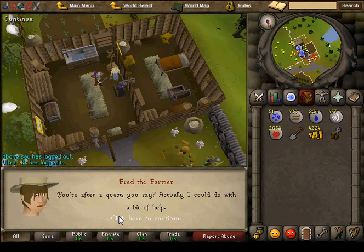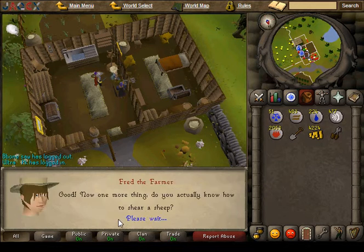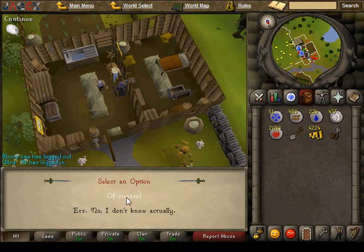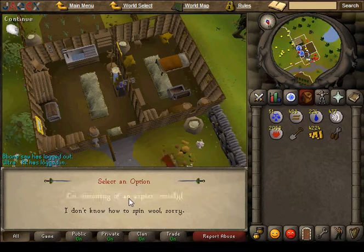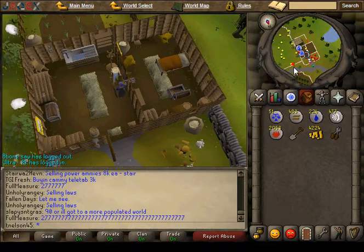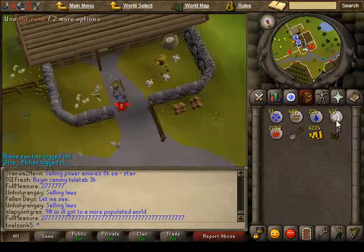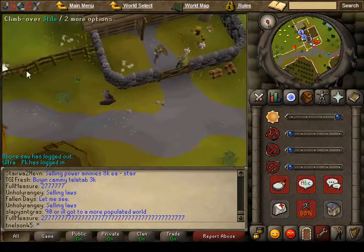You head northwest of the Lumbridge Castle and you talk to Fred the Farmer. He's going to want you to get 20 balls of wool. So you can either go ahead and get the 20 balls of wool ahead of time and come talk to him and the quest will take 5 seconds, or you bring your pair of shears and head over there.